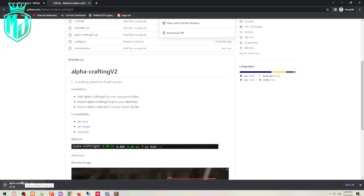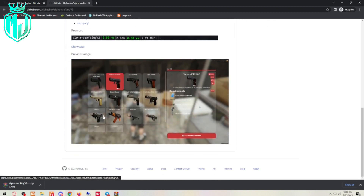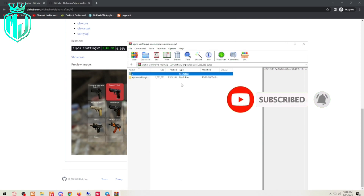Here you can open it and see the dependencies. It works with QB-Core, QB-Target, and OX inventory as well. There are some technical dependencies you need to have, and this is a map-type crafting system with a UI, so you have to make sure those are up to date before installing.